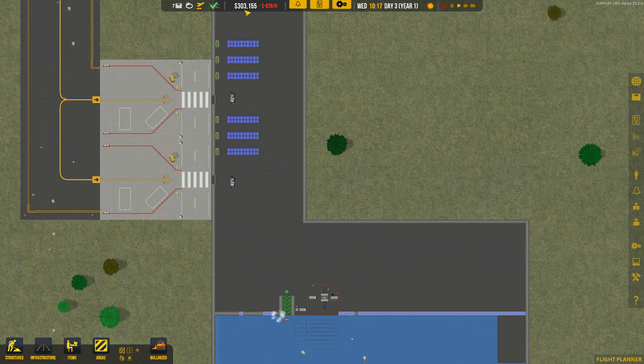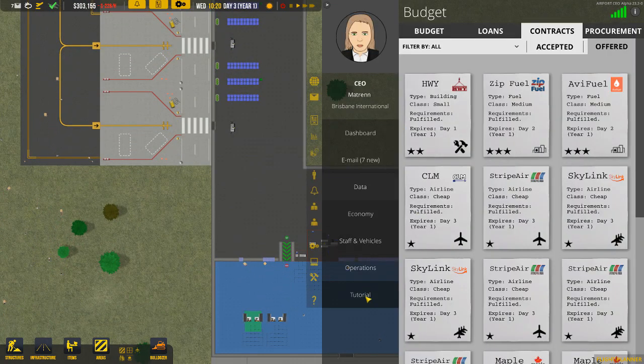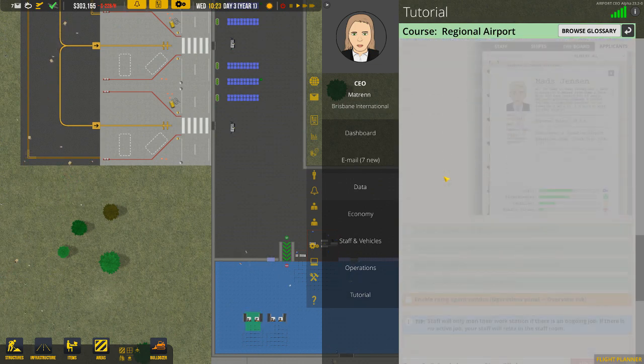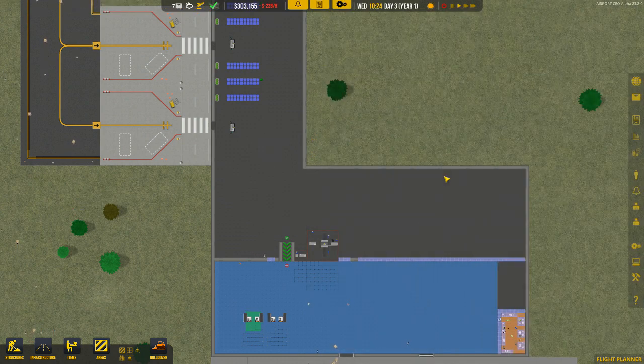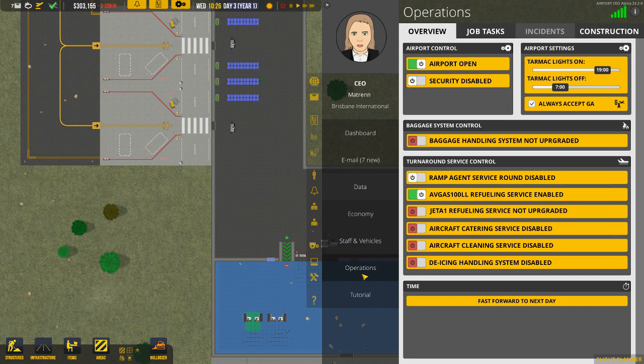We will need a little bit more for roads and fuel but that should be enough to keep us going and get us started. Let's do a quick check on the tutorial to see where we are — still waiting for the desks to be built and then we should be ready to go.